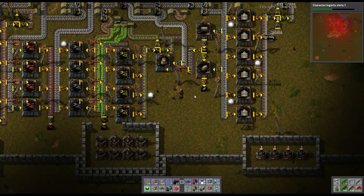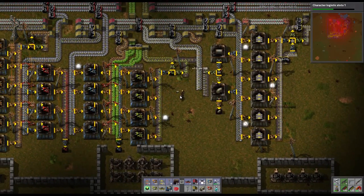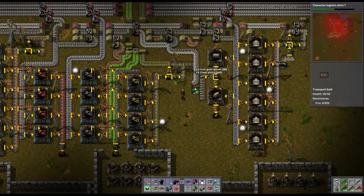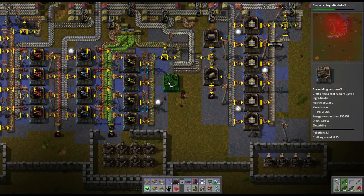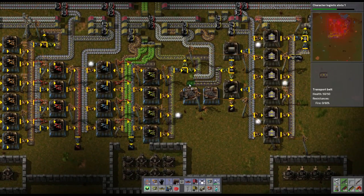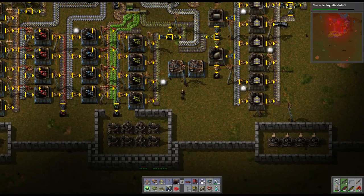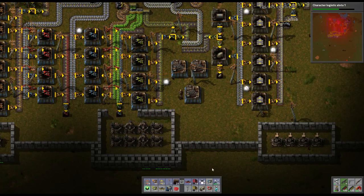Maybe we should do two of these because they're really slow. We're going to turn it and output down. Let's pick this up and reconfigure it. So we're going to go this way — let's do two of these and feed them directly into the electric engines assembler. We'll do regular inserters. We're going to be ripping all this out anyway, so I'm not too concerned with the exact layout right now.